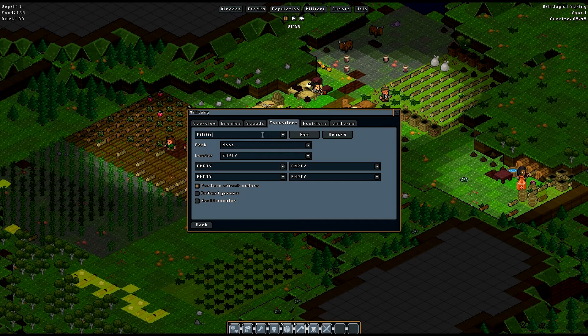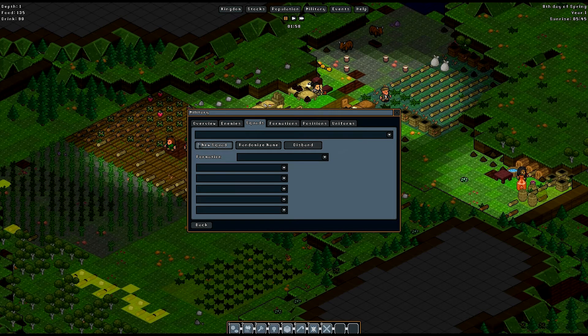Next we have formations. I'll create a militia formation — the perk options are increased vision range, Shield Wall for increased block chance, or increased melee weapon damage for each member with a melee weapon. I think the increased damage is probably best so we can kill enemies quickly. For attack orders I'll set them to only attack when I specifically tell them to — if they auto-defend they might run out at the worst possible time.